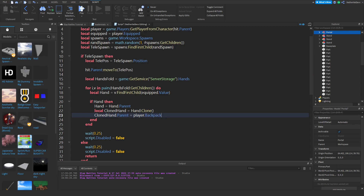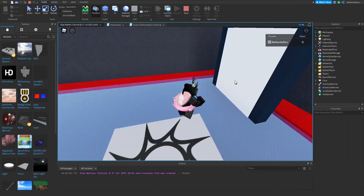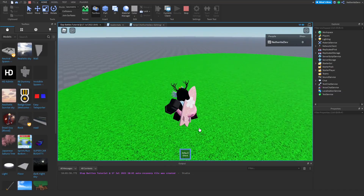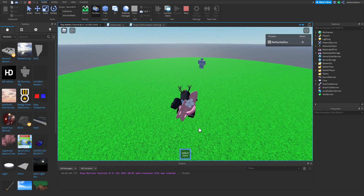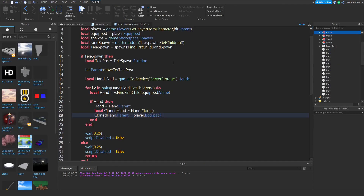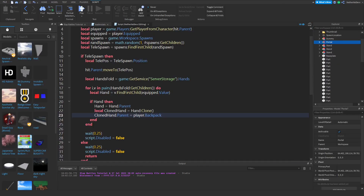If we test it out now, walking into the portal gives me the Default Glove properly named. The only problem is if I press E, our abilities don't work. So we need to fix our abilities as well.